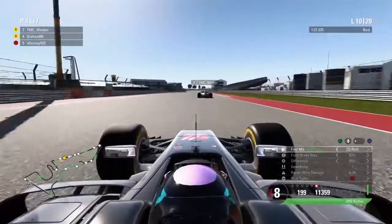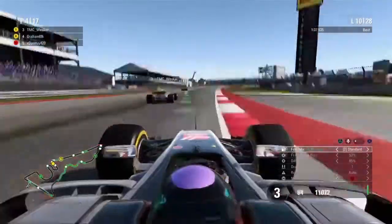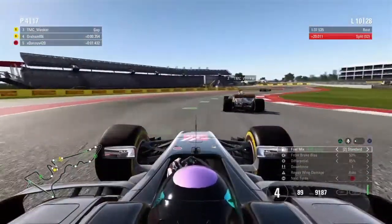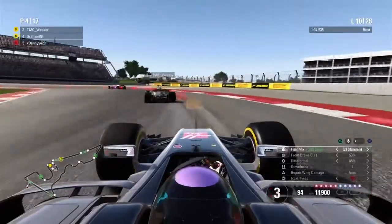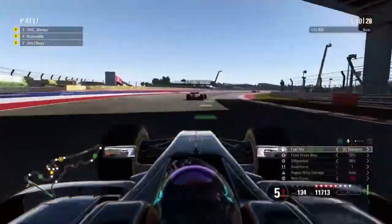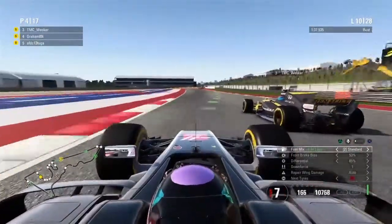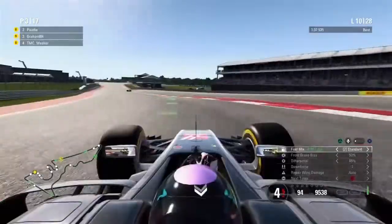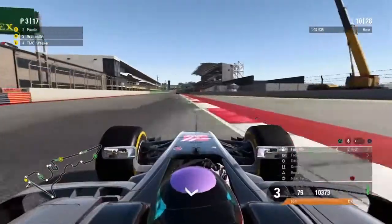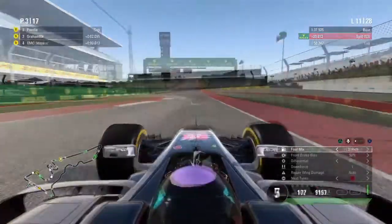Ultimately, I lost out to Poddy but got by Comby, so I'm still in net P2. Net P1 is up ahead — I have to get by Wesker quickly. Wesker had wing damage, which I didn't know at the time. You can see his speed through the triple right-hander is really suffering because of that wing damage. The opportunity presented itself and I went down the inside, getting that critical move done on Wesker. Really important for me to get by there, so I can sit behind Poddy. The gap is two seconds — let's see if I can make any inroads.